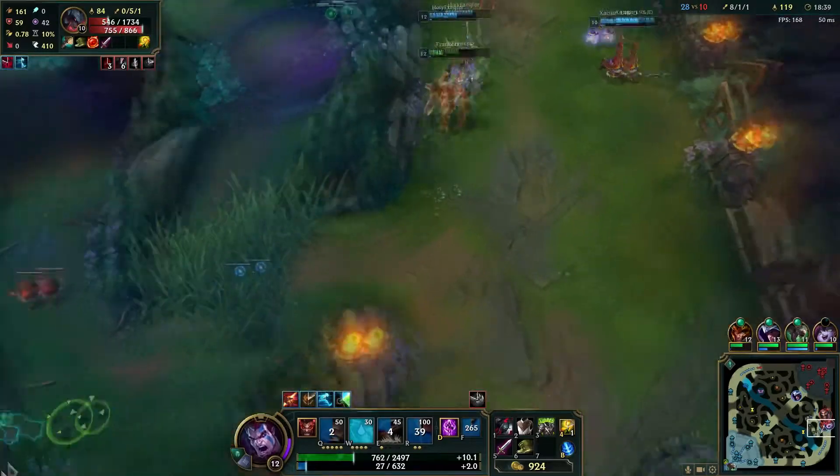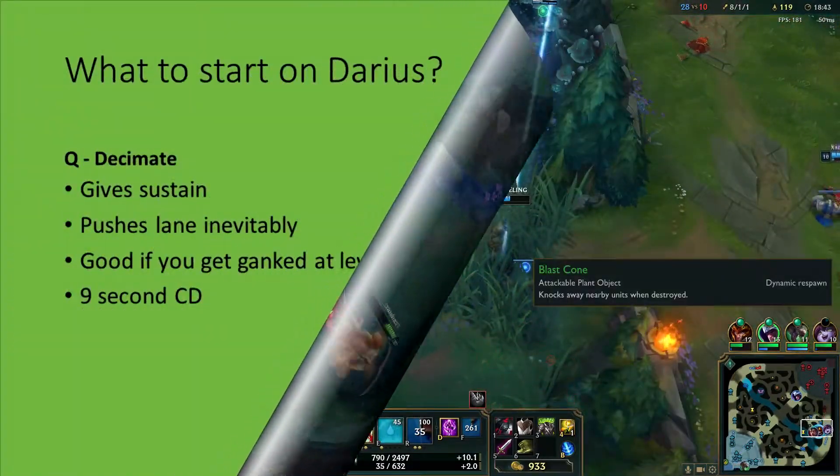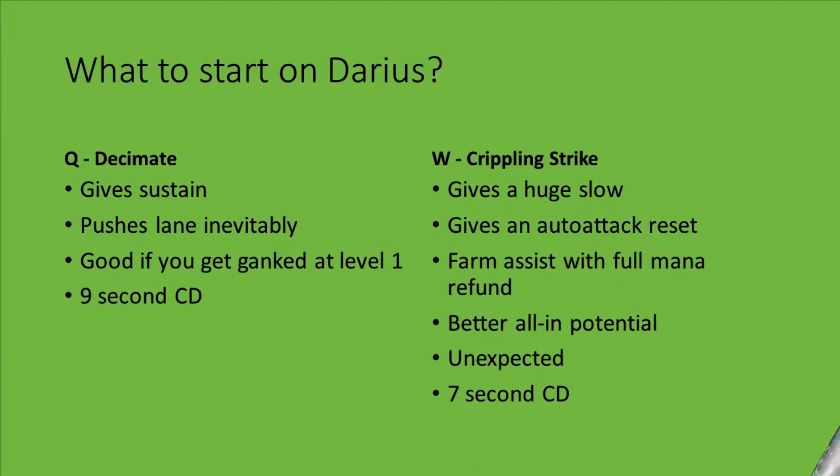Tip number 8. Start W. It helps you farm and it helps you in all-ins. Furthermore, people are so used to starting Q that they will not even expect you to start W and will not be prepared to eat the slow.